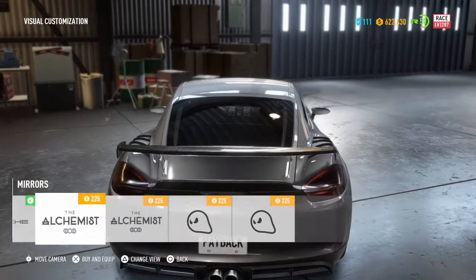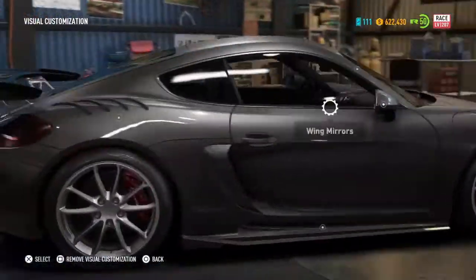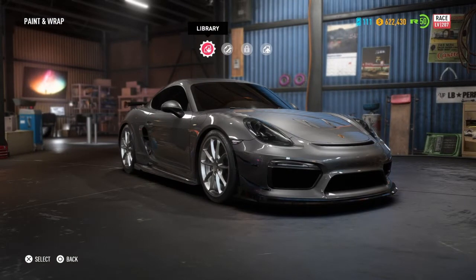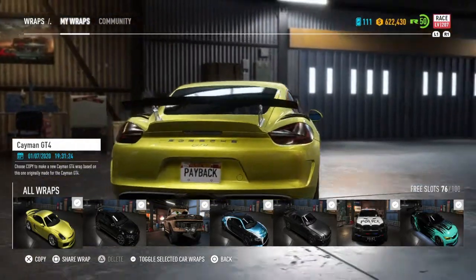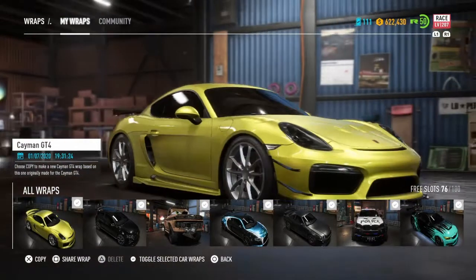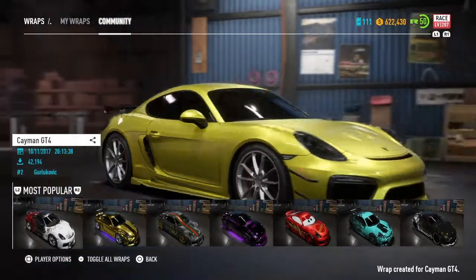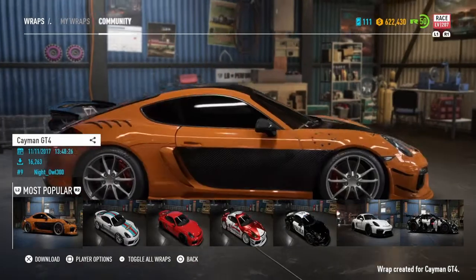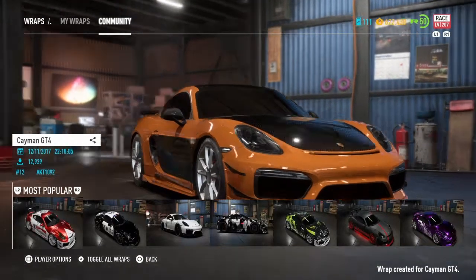I'm thinking about keeping the stock wing mirrors — I do like them. These futuristic ones look nice too, but I'll keep what we have. Window tint all the way to 9 or 10. Let's look at the library first and see what wraps we've got. I already have a Cayman for drift. There's a nice wrap here — and this one is really catching my eye with the little race star design. Obviously more people have the car in this game so there are more wraps available.